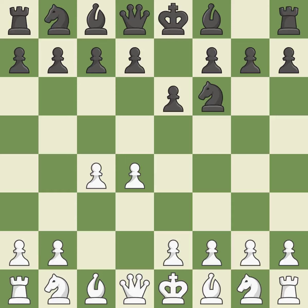The move e6 creates a line for the dark-squared bishop, sets up a rapid castle, and prepares to push a pawn to d5 and recover the piece if it is taken. Nf3 develops toward the center, putting pressure on the e5 square and adding another defender to the d4 pawn. The light-squared bishop is getting ready to be fianchettoed by the Queen's Indian Defense on b7, where it will affect the long diagonal.